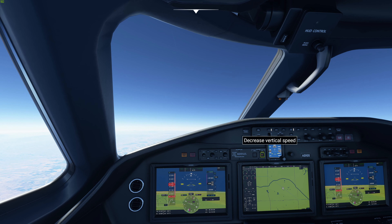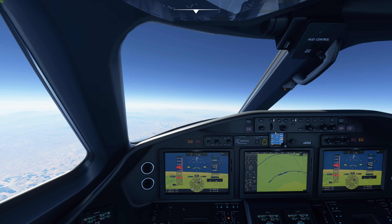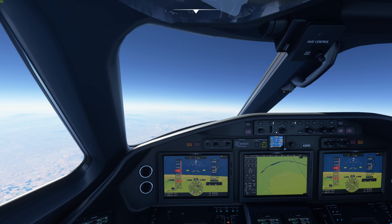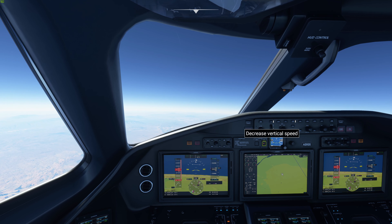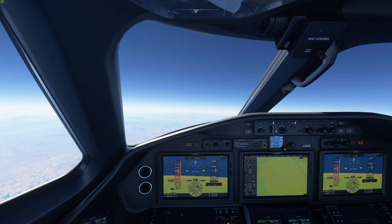As we cross over 50,000 feet — going back after I did this test flight — essentially what you have is a situation where the wings cannot create enough lift because the air is so thin at the altitude you're at. In order to get enough lift, the aircraft would have to increase its speed, but it can't do that because the airframe can't handle it. The aircraft becomes so unstable that it'd be impossible to fly without autopilot.